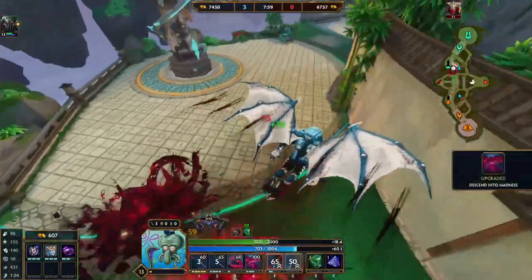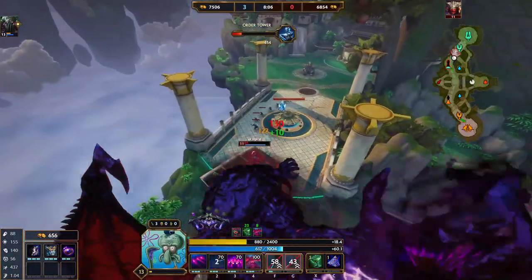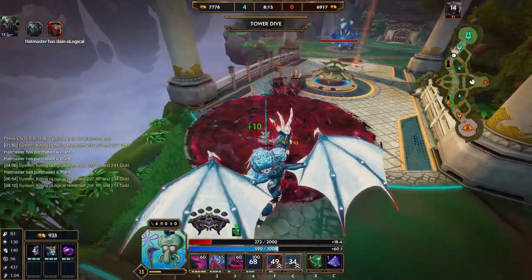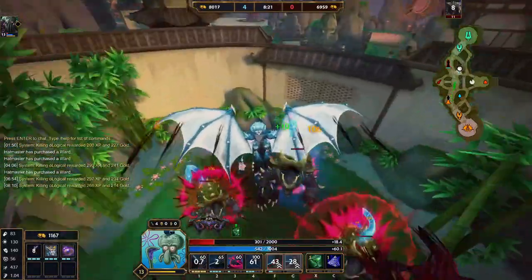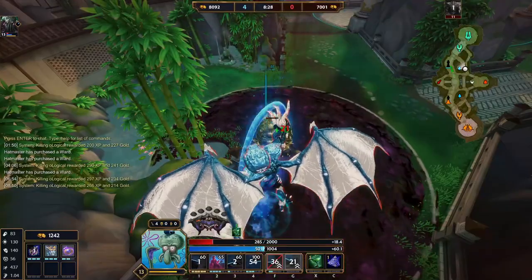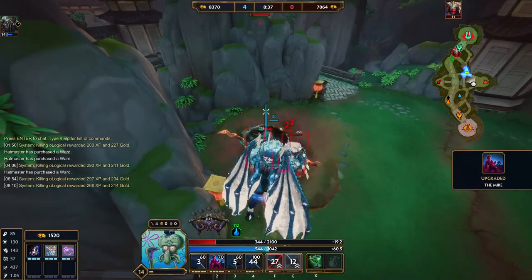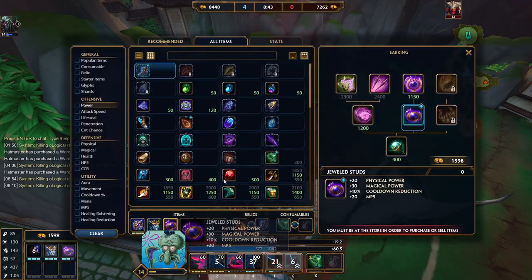Look how often I'm able to get my abilities off. I think I can still kill him here — chase, throw it, get out! 4-0. He's level 11, I'm level 13 — not too shabby. Tower down, minions clearing it — amazing. Red buff is up but he's gonna take it, that's all right. Let's recall and get Bobble.